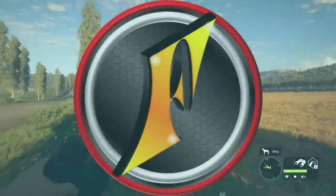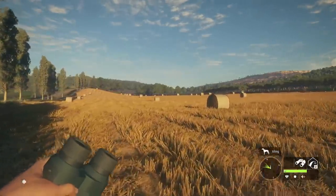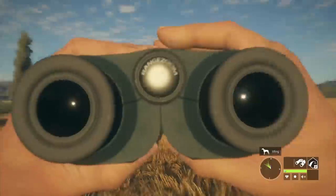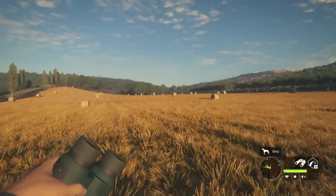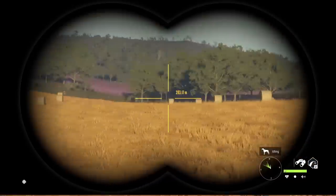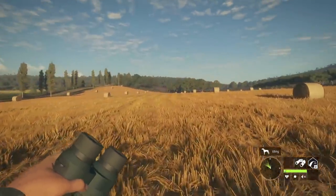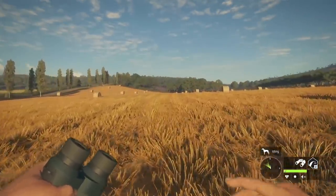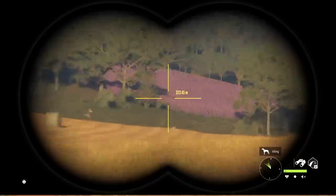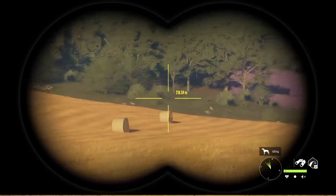I've been looking forward to this hunt for about a month now. Finally we get the opportunity to come out here to Quattro Kalinas and hunt for pheasants. I don't really know where they're going to be — I've not tried this at all — but I can only assume some of these fields are going to be a good spot to encounter them. Maybe this will finally be the map to do it, and we'll just see how good a map this is for hunting them.